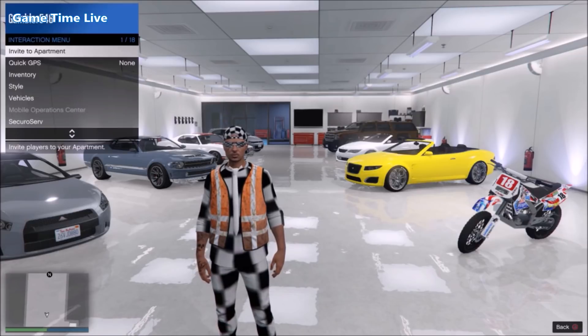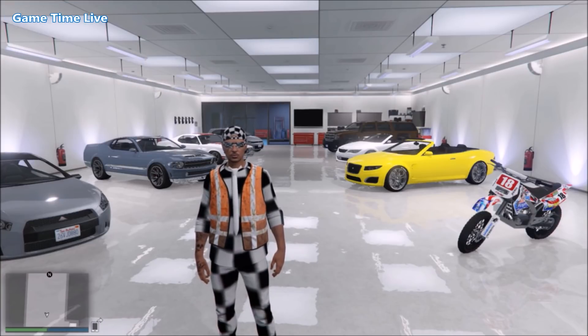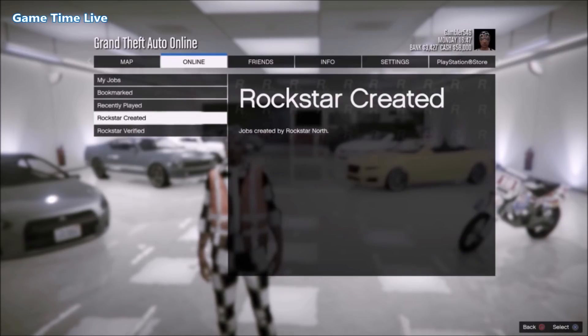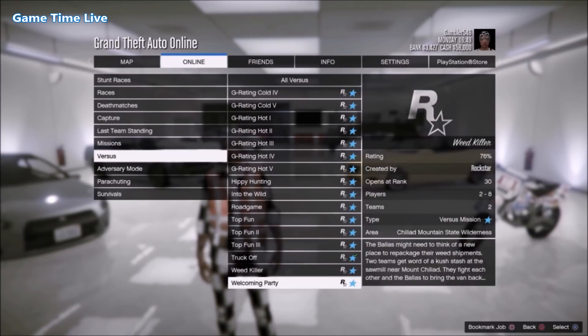Once you spawn back in GTA Online after completing this glitch with your male character, open up your interaction menu, go to style, and see if the two outfits have transferred. If they transferred, you're good. Go to options, online jobs, play job, Rockstar created, scroll down to versus, and start up Crooked Cop.